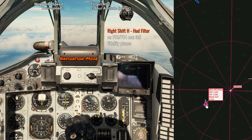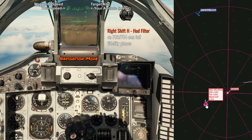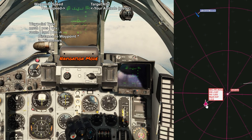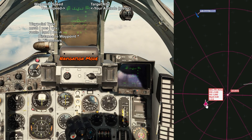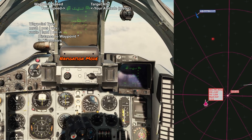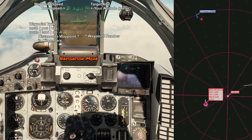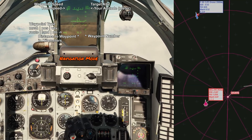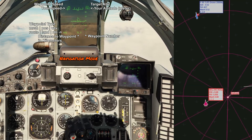First things first: in the MiG-29, you have a nice HUD filter. Right Shift+H will bring up the HUD filter, making things more visible. In the HUD, the standard is your speed is always in the top left-hand corner, your altitude is in the top right-hand corner. There will be two sets of numbers. The bigger number is your speed; the smaller number is either the waypoint destination speed or altitude, or the target speed and altitude. Along the bottom, you have your distance to your waypoint, your waypoint number, and your waypoint type. There are three types: Route, RTB, and Landing.